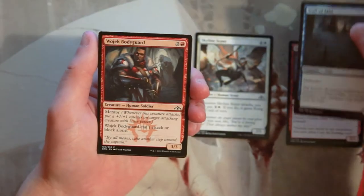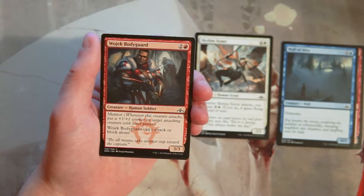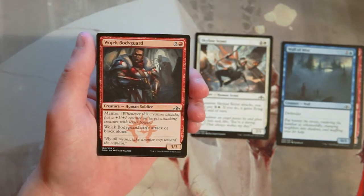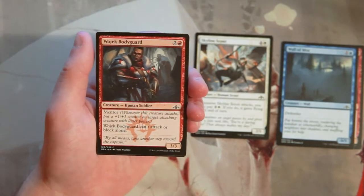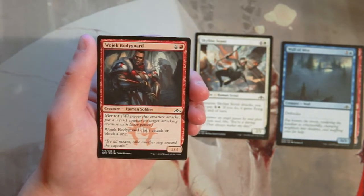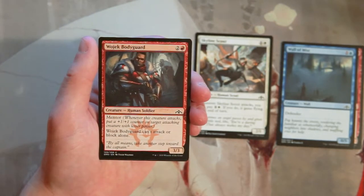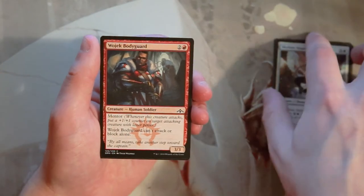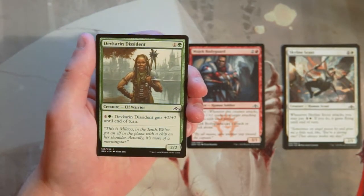Wojek Bodyguard is a 3/3 for two and a red with mentor — whenever this creature attacks, you put a +1/+1 counter on target attacking creature with lesser power. This helps you build up your threats and flood the board with small creatures that grow over time. It can't attack or block alone, which is a drawback, but in a Boros red-white deck with lots of two-drops like Skyline Scout, this card is really just fine. I like it over the Scout so far.